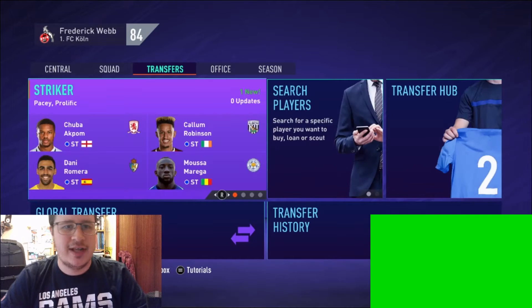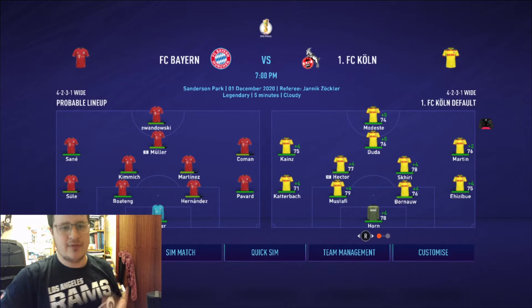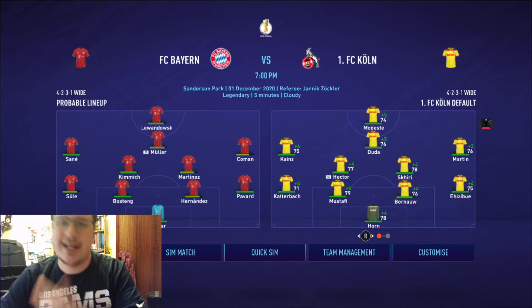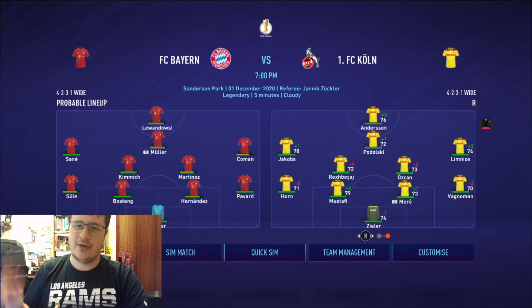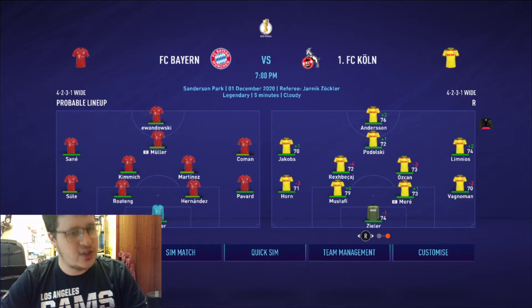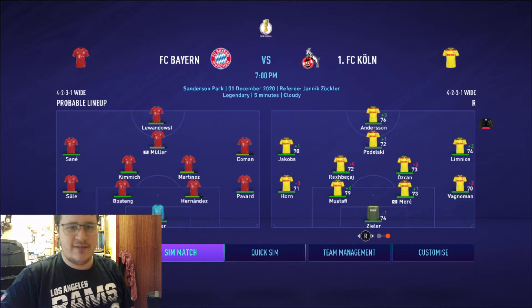Let's jump into the first game against Bayern Munich in the DFB Pokal. We've already advanced into the stage we needed from the board objectives and then some. I will be playing the rotated side as you can see, and I'm going to visual-sim this match and only jump in if it feels possible.